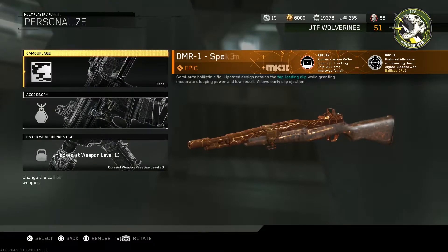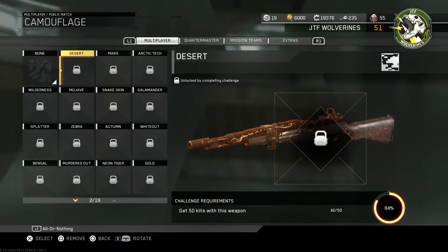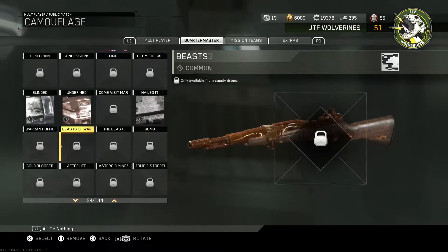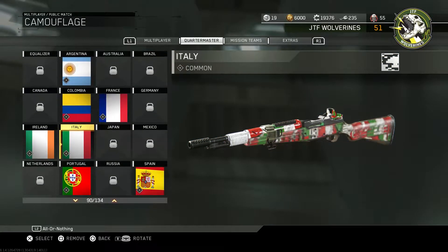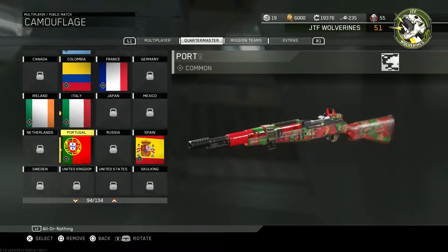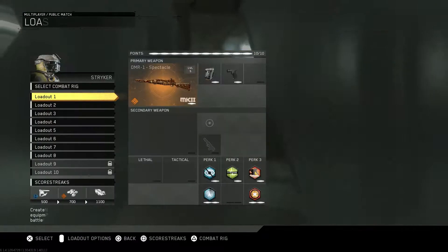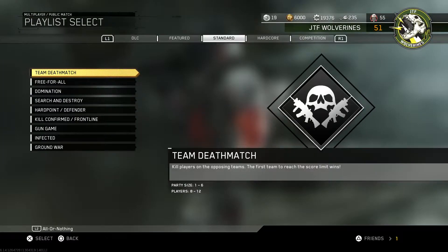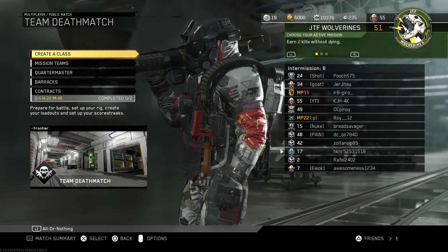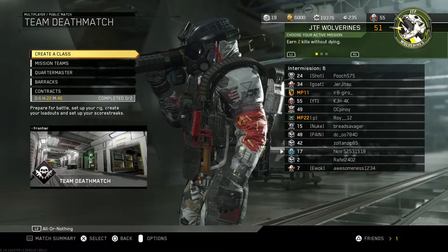Do we have any cool camos to throw on this thing? No, because we never use snipers — I don't have any decent camos. Anyone from France, Italy, Ireland that watches these — we can represent. Let's go for that one, it's playful. Alright, let's jump in. We won't do Hardcore because that's pointless with a sniper — let's just do Core. By the looks of it, it says intermission.